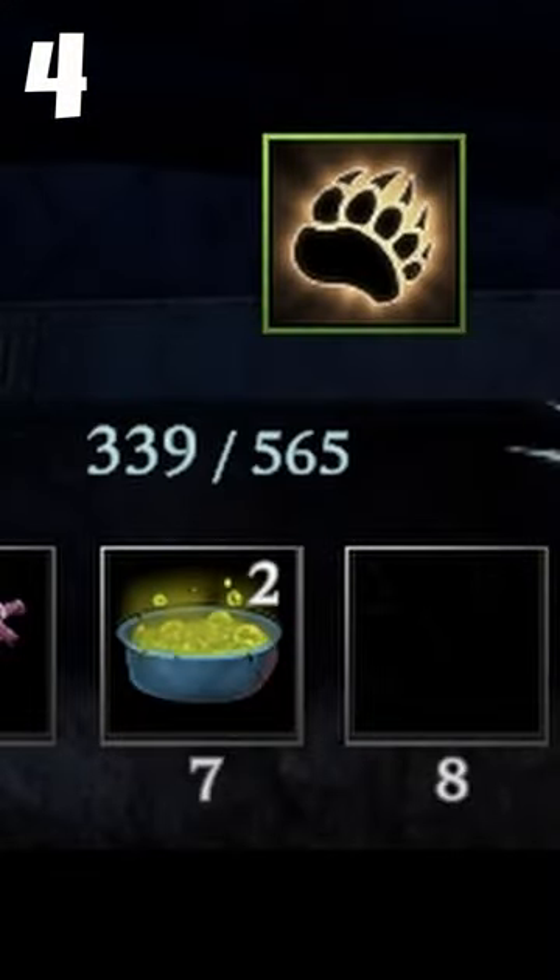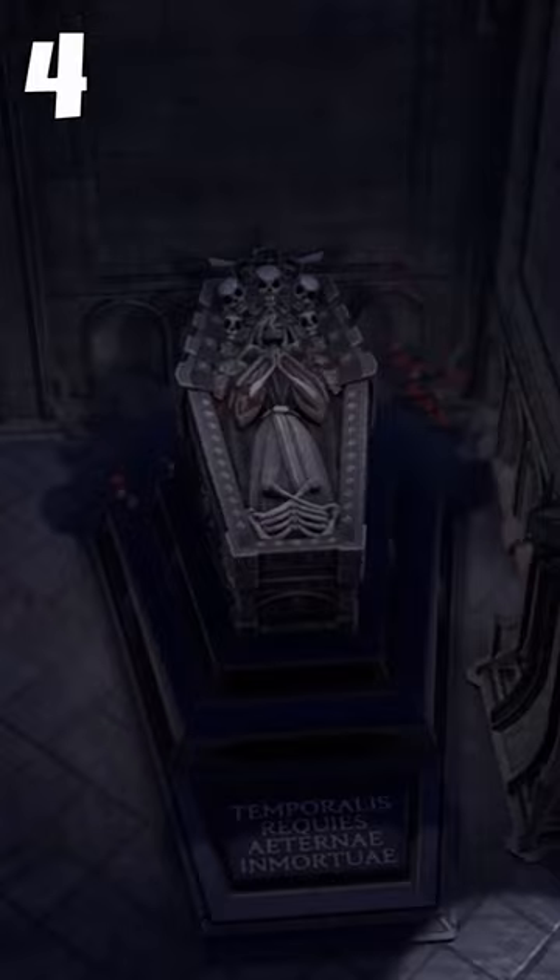Regenerate health faster by transforming into a bear or entering your coffin for quick healing. Note that golems in the iron cave won't attack you when you're in bear form.